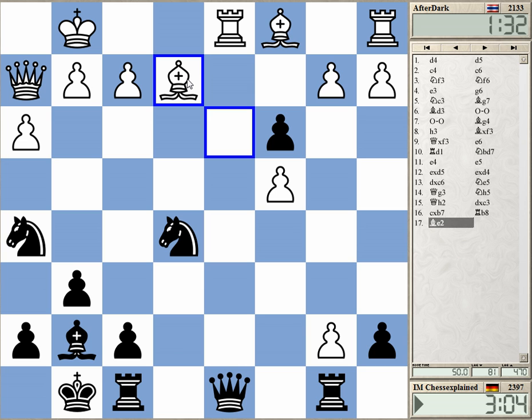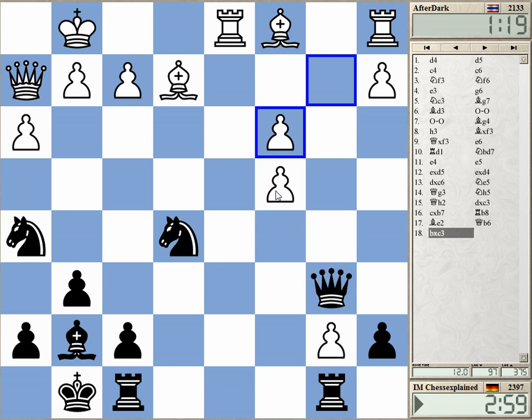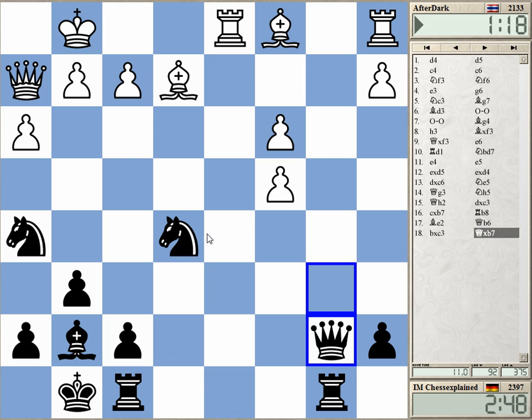How exactly — Queen b6 maybe? Queen b6, attacking b2, with this fork attacking b7. So just take b7 now — with what? The queen. Yeah, maybe the queen, so that Bishop e3 is not coming with the tempo.